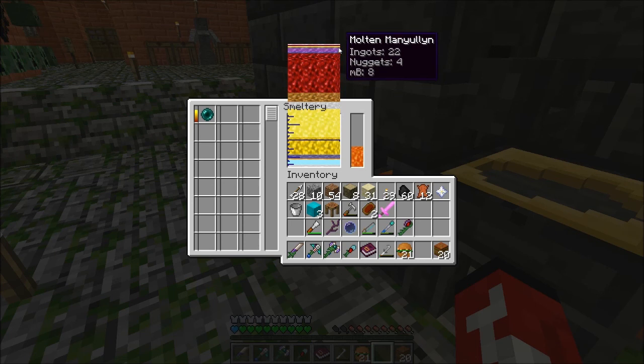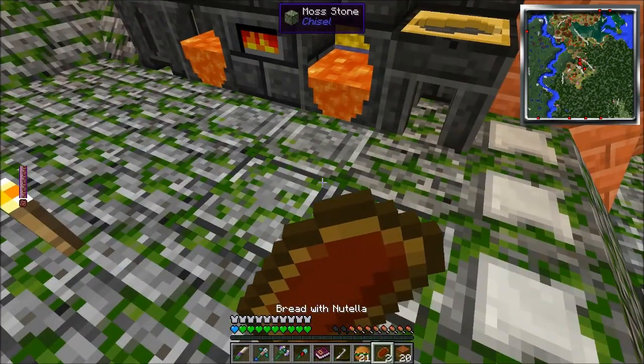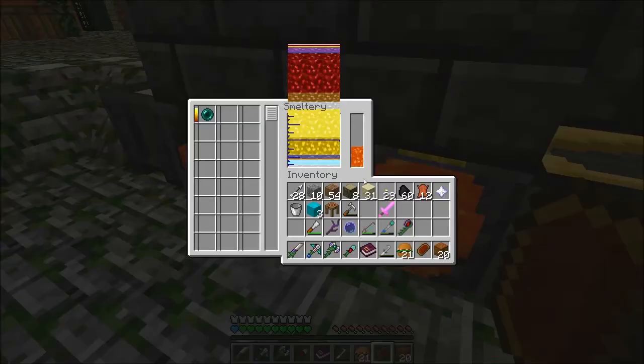I don't see the ender pearl liquid. We will see it though. Let me eat a burger — actually let me eat this bread with Nutella on it. That fills me up. I should probably cut out footage but I just want to see if this is actually working or if I'm getting ripped off here. I'm watching you closely. I don't see anything.